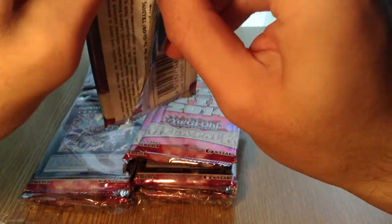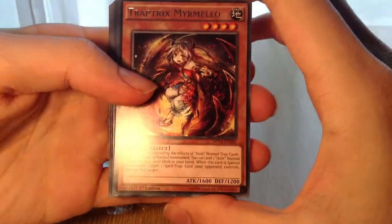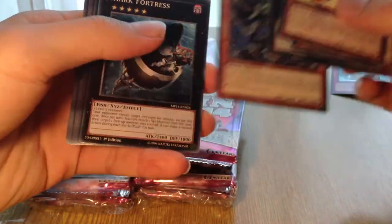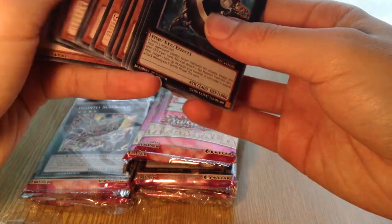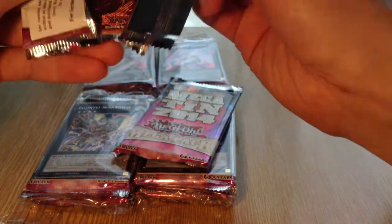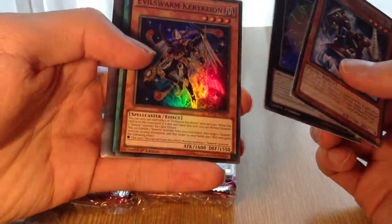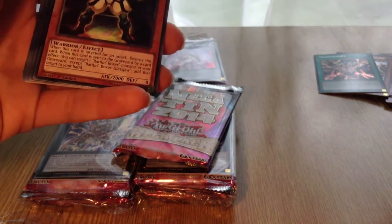Next three packs. Trap Trick's Mediium — that's cool — Bujin Arasuda — that's my third one — Star Leech Lord Galaxion, and a Grand Mole the Mega Monarch. That's an Ultra. Next pack: Archery and Cavalry, Bujin Tei Sukiyomi, Evilswarm Kerykeion, and a Trance Modifier Secret Rare.